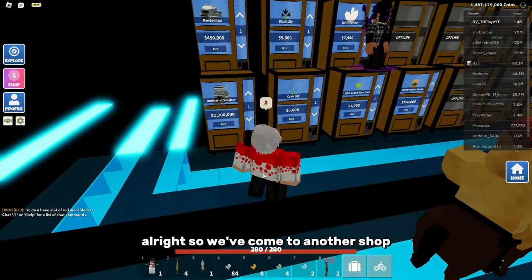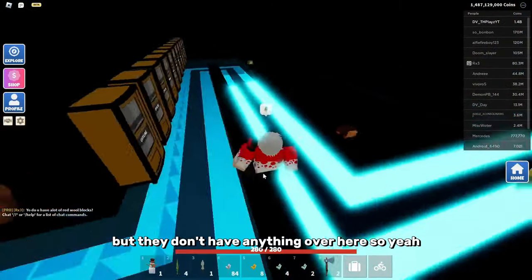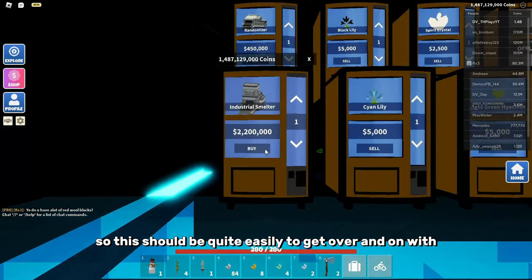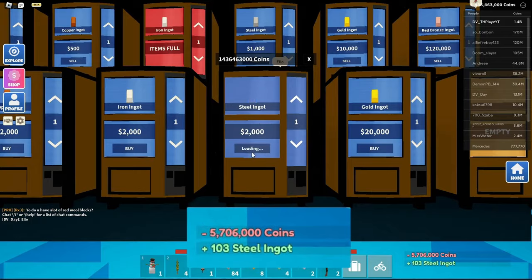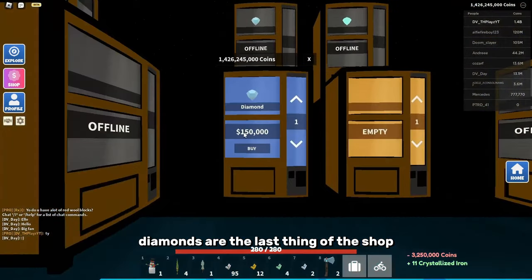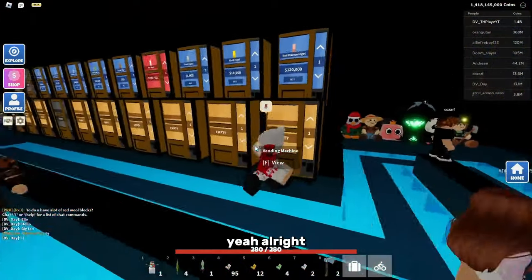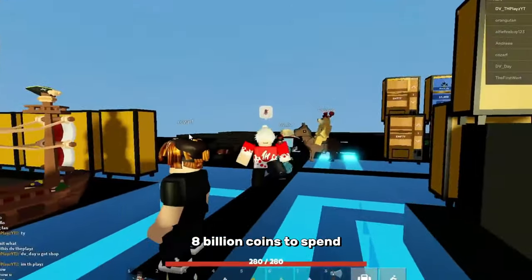All right, so we've come to another shop. It looks like they've got a decently sized shop, but they don't have anything over here, so it's pretty actually small - this should be quite easy to get over and done with. It looks like these diamonds are the last thing of the shop. Yeah, that's everything, and it looks like the owner's AFK. All right, so I've got another 8 billion coins to spend.